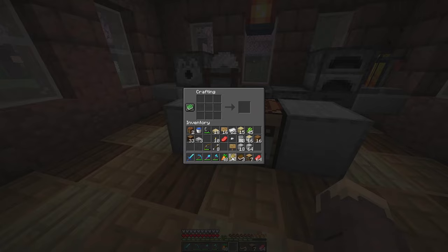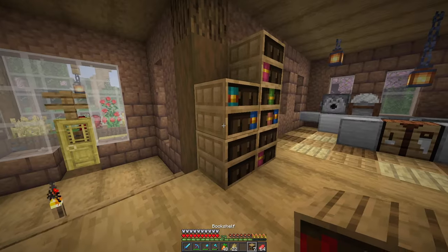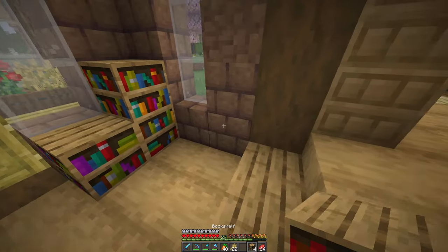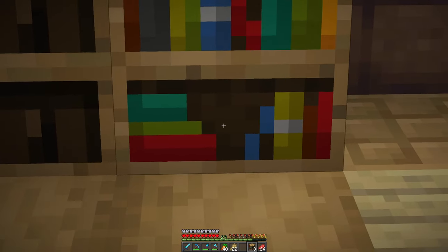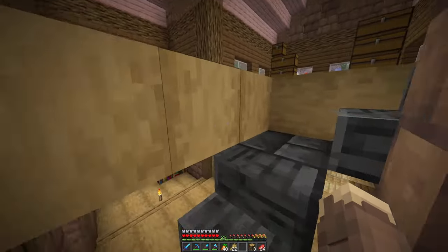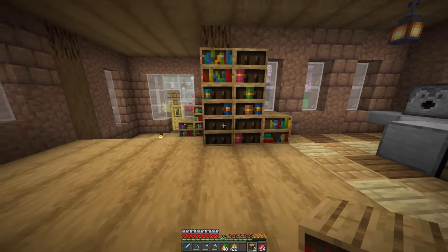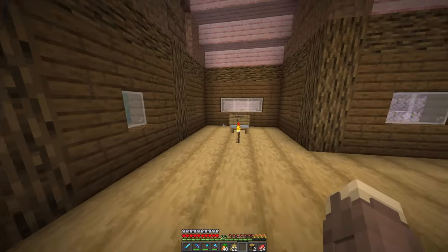I should probably keep some of these books so we can fill the chiseled bookshelves. I'll breed up more cows during the off-camera time. Whoa, what the heck — the variated bookshelves got an update, I think. I've never seen sideways books — that's cool! So I guess we do something like that, perhaps. I think that looks pretty cool.